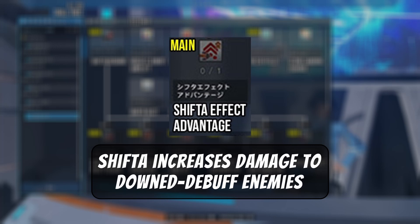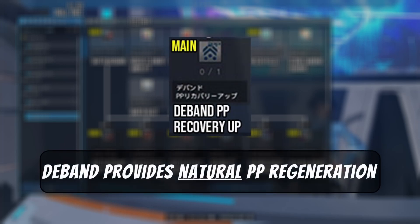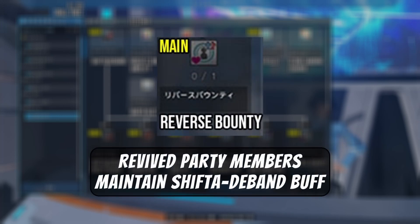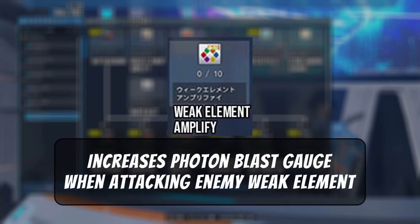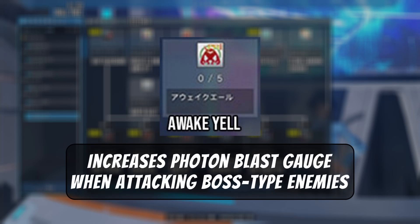Shift the Effect Down Damage Boost (main class only): while Shift and D-Band are active, when an enemy is downed or suffers from a physical or elemental debuff, damage will be increased. D-Band PP Recovery (main class only): D-Band provides natural PP regeneration. D-Band Status Guard (main class only): D-Band will provide resistance to status effects. Reverser Bonus: Shifter and D-Band are automatically applied to revived players.